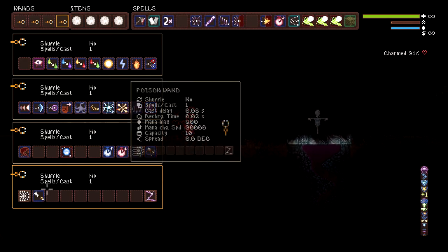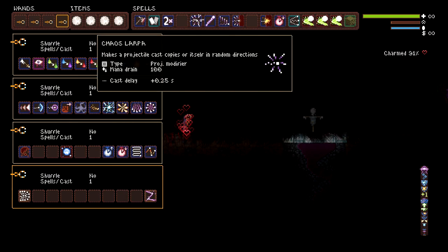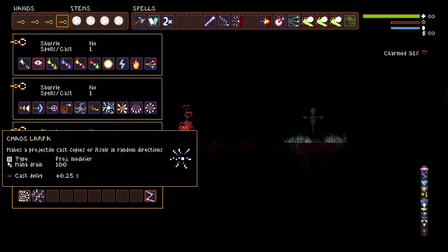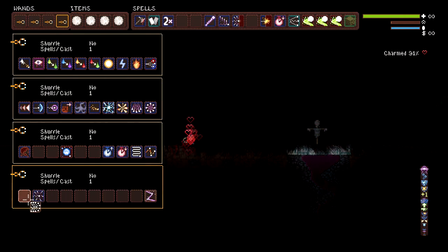Let's show off these. This is the chaos larpa — it's a new modifier that makes a projectile cast a copy of itself in random directions. Normally it looks like this. It's cool but we can make it cooler.